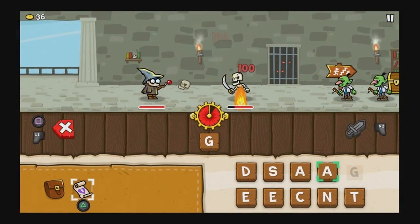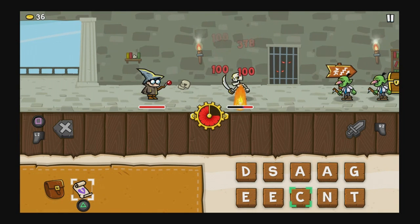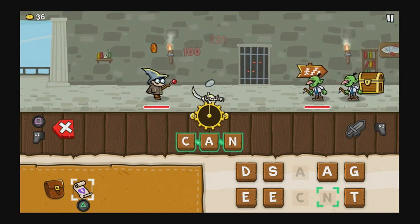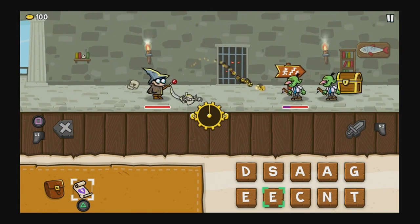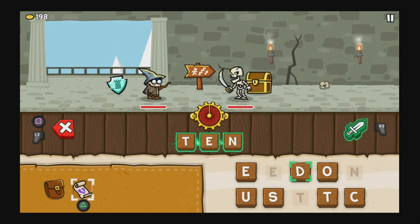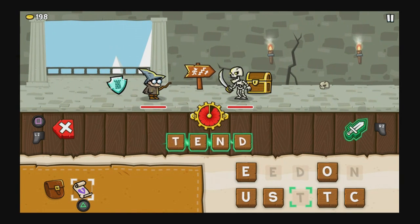Spellspire is a mix of an action RPG with a spelling test. Basically, you go from level to level in a tower where you have to defeat a certain number of monsters per floor, and to do so, you have to spell words using ten letters that they give you. You can make words all the way up to ten letters, but at minimal, they have to at least be three-letter words.